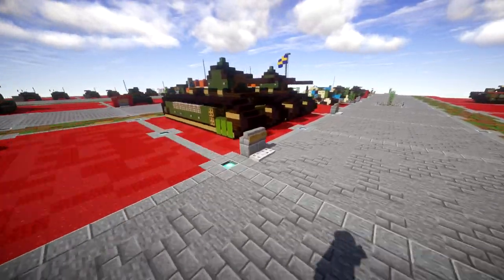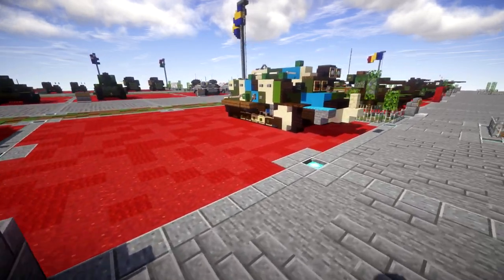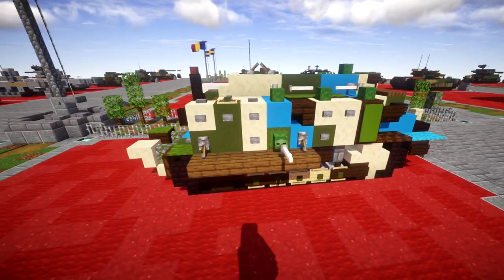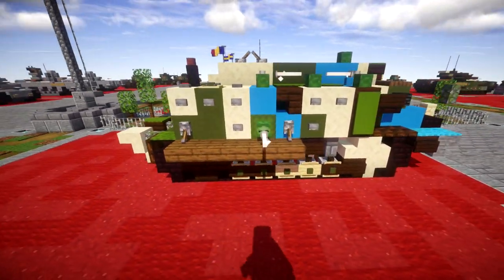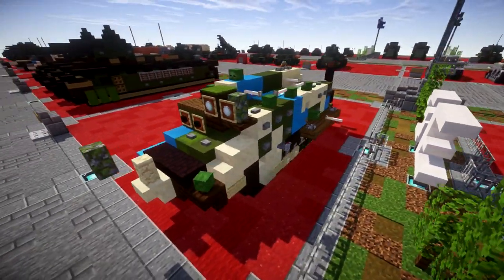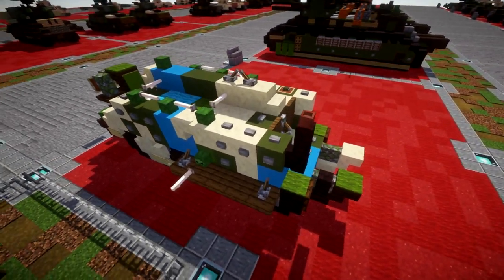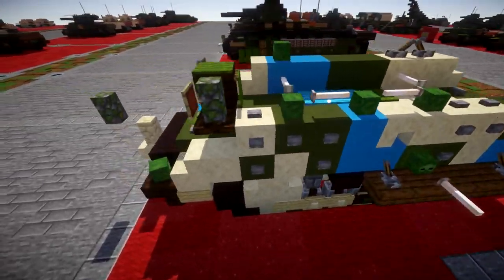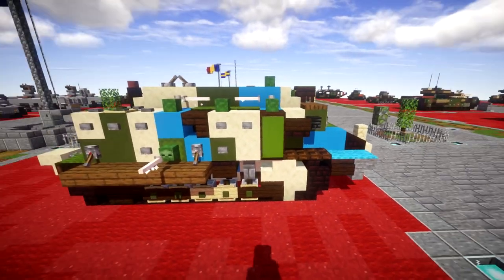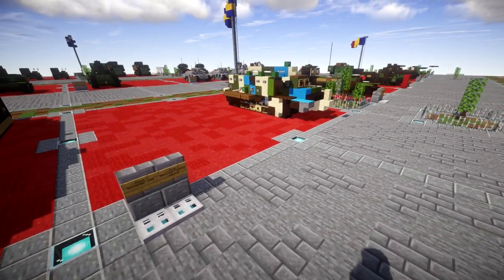Moving down the line a little bit further, we have a redesign for the Schneider CA1 — probably one of the ugliest tanks I've ever laid eyes on, an absolute monstrosity of a tank. But for what we're trying to accomplish here, I think it actually came out pretty good, coming with the same detail as the Saint Chammond. It's just a really weird looking tank with a few machine guns mounted here and there, and a short barrel cannon on the side — a really interesting and ugly World War I tank.